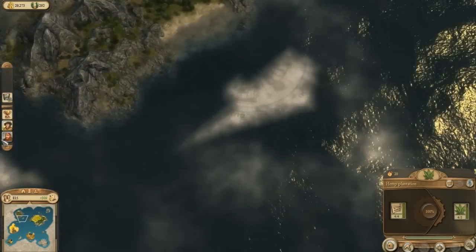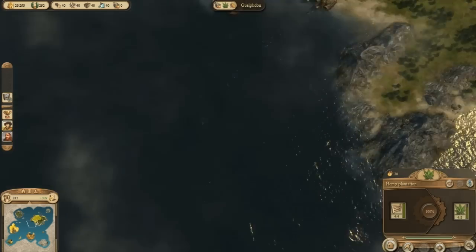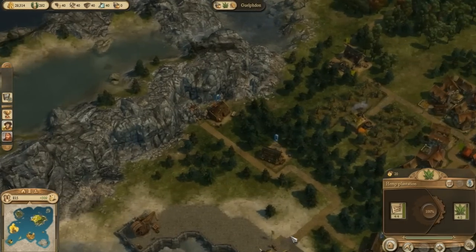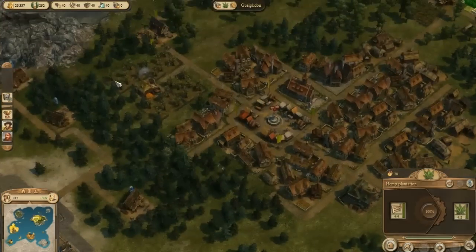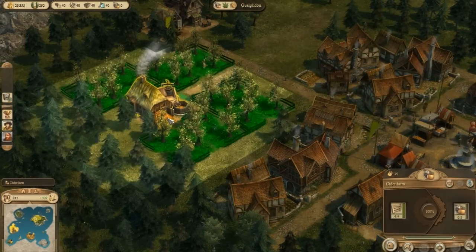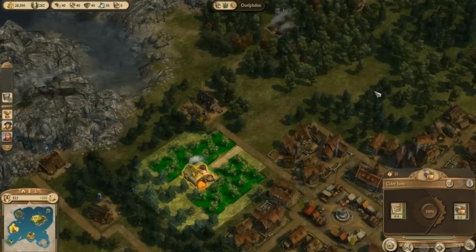What have we got over here on this island? There we go — I knew we had an orchard somewhere. And there's our cider farm and it's working away just as hard as it can. So we need to throw down another one. We will do that right now.